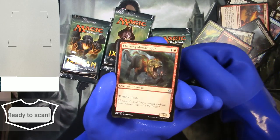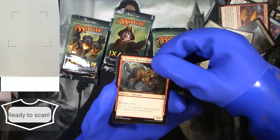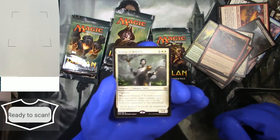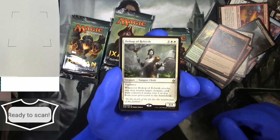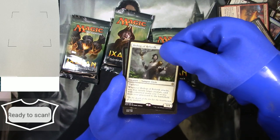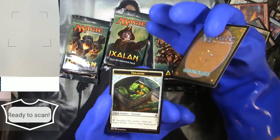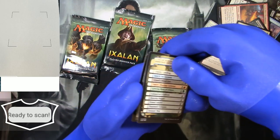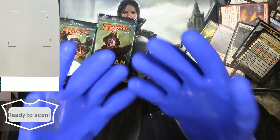Now for the rare: it's a Bishop of Rebirth, a vampire cleric with vigilance and a three-four stat line — costs an arm and a leg to cast. Did we get a foil? Not sure. There's a flip card thing and a treasure token — look at that, token artifact treasure. Great. That's pack number one.